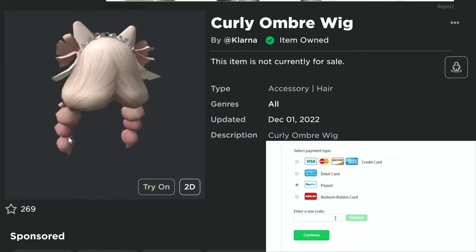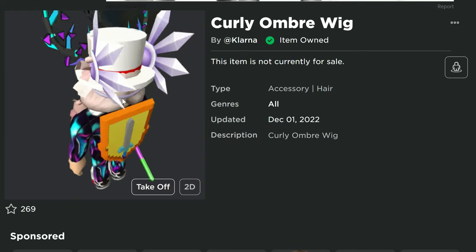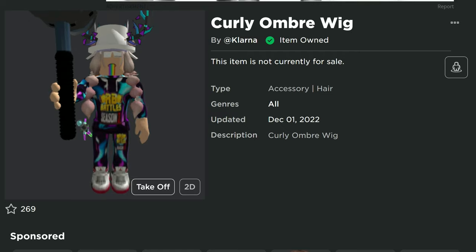Just giving you a heads up about another free item right here — the curly ombre wig. It's pretty cool looking, actually. Free hair that you can get. Usually the hairs on Roblox are not that great, and it looks like it fits pretty well — probably not for my style, but it's not oversized or too small.